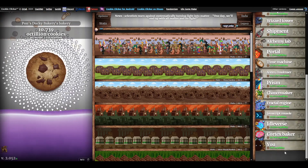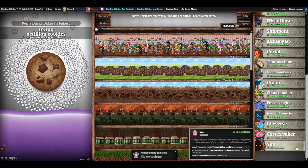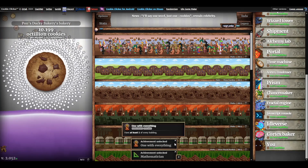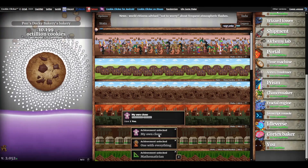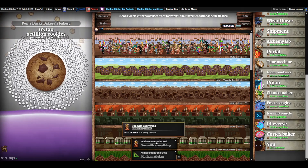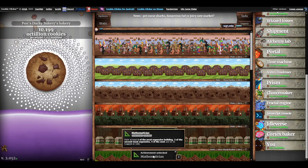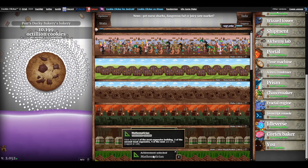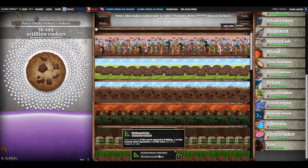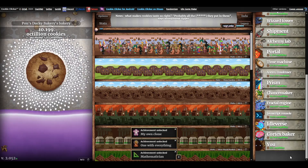So with that I can now purchase the final building: You. Let's go. Achievement unlocked: My Own Clone, Mathematician, One With Everything — there are so many achievements! My Own Clone is for having one of You. One With Everything is for having at least one of every building. Mathematician is for having at least one of the most expensive building, two of the second most expensive, four of the next, eight of the one after it, and so on — apparently capped at 128.